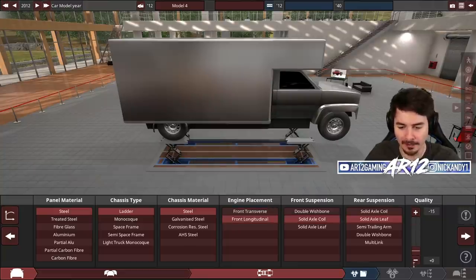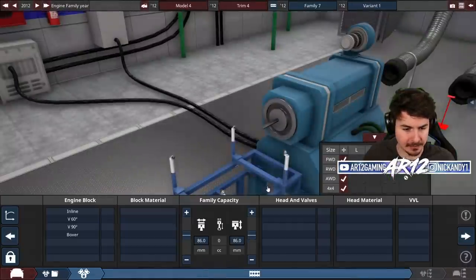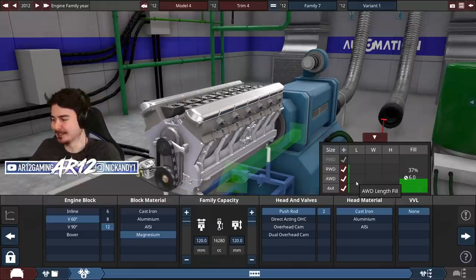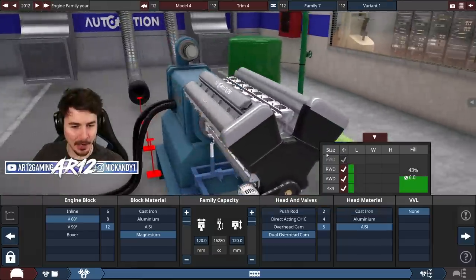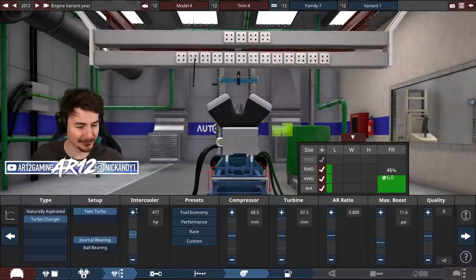Usually I would crank the quality up, but I'm actually going to keep the quality on the minimum to make it even heavier. Since we're going to be building such a massive vehicle, we need a massive engine to go with it. If I toss in the biggest V12 that I can, look how little it fills up my engine bay. Dual overhead cams — that is a beautiful looking engine. We can even twin turbo — twin turbo V12.